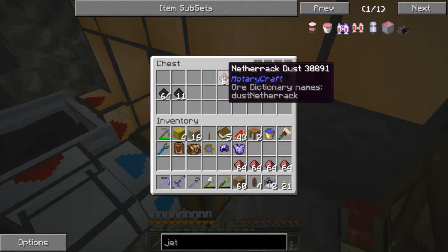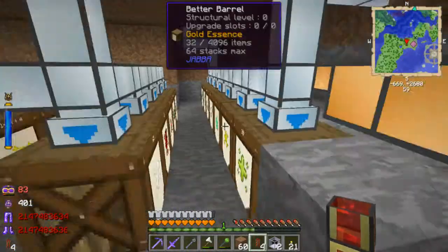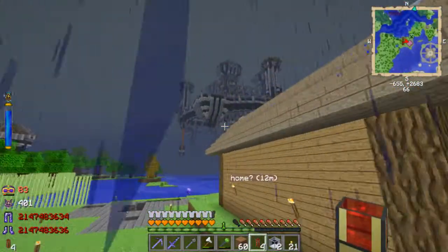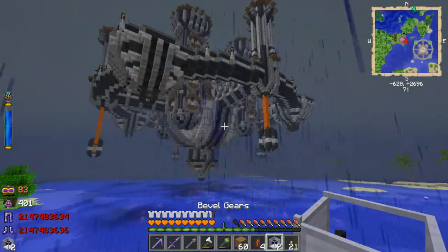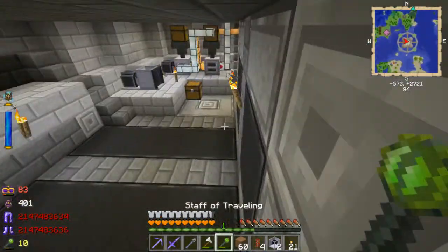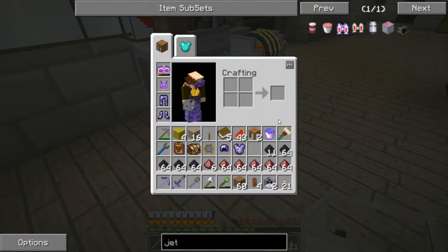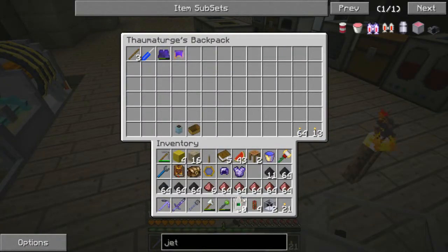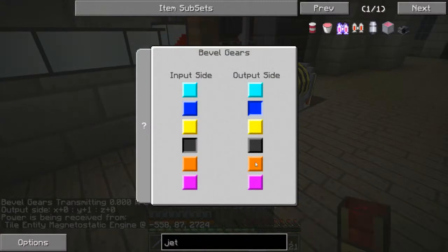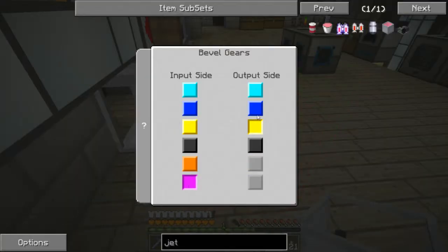I've got six stacks of that and a bunch of tar sand, which is very nice. This still has plenty of stuff. Let's head back up there - hopefully this will work. I'll be able to just switch over to my fractionation unit with this beveled gear. Let me get my angular transducer out to see which side I actually need. I need orange - I need to switch it out to orange, so pink input, pink output, blue.